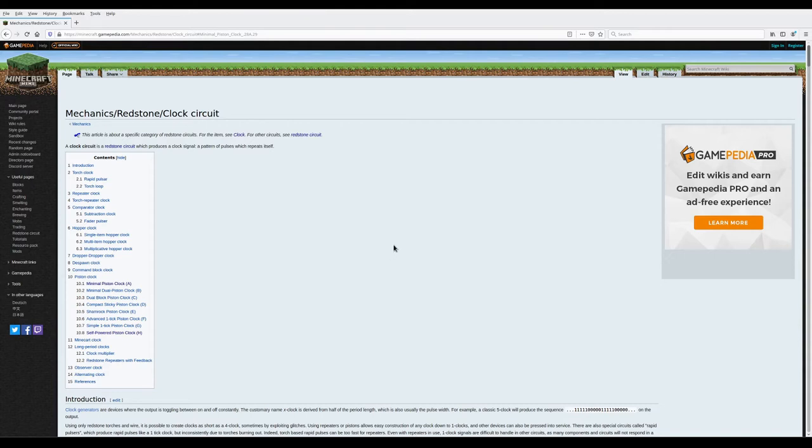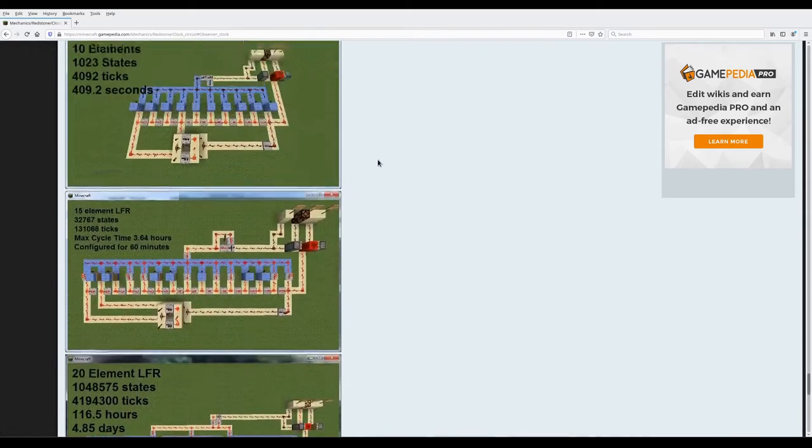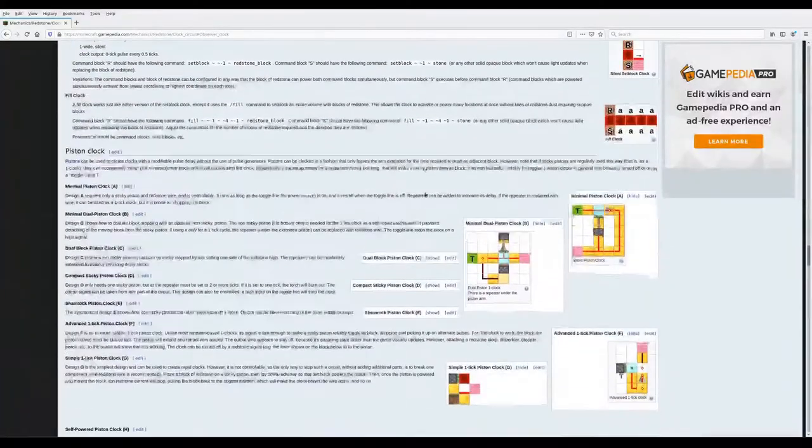I found designs on the Minecraft Wiki. What we are looking at are observer clocks — especially this variant without the manual on/off switch. I chose observer clocks because there are many other designs mainly using pistons, but moving pistons are noisy and I didn't like that.